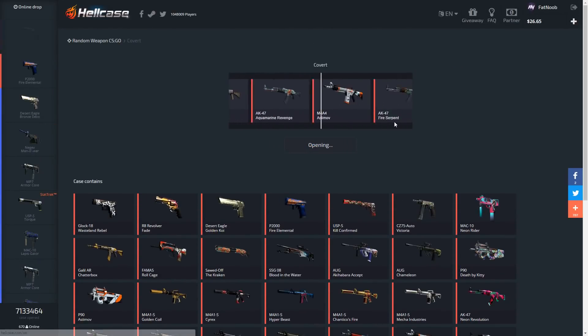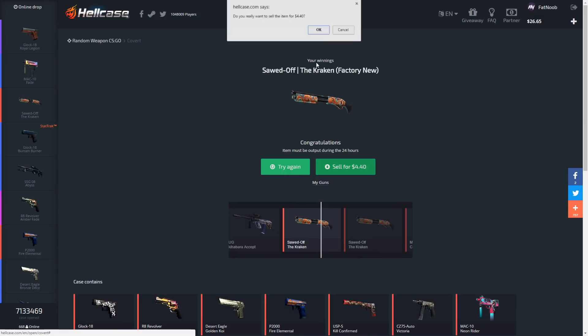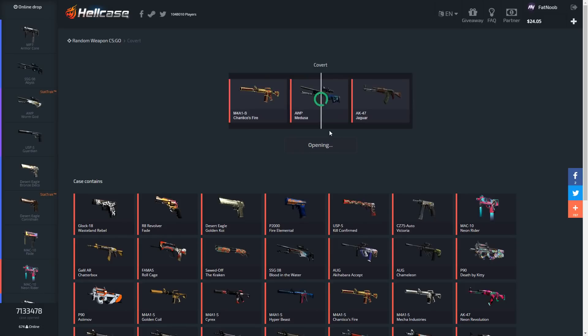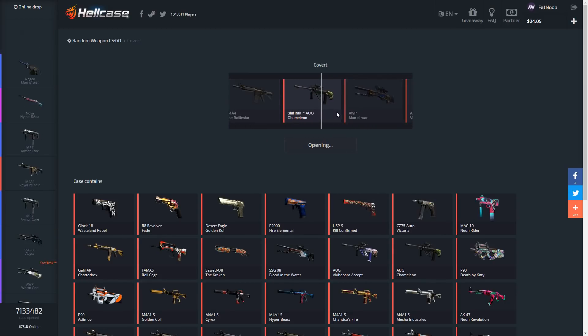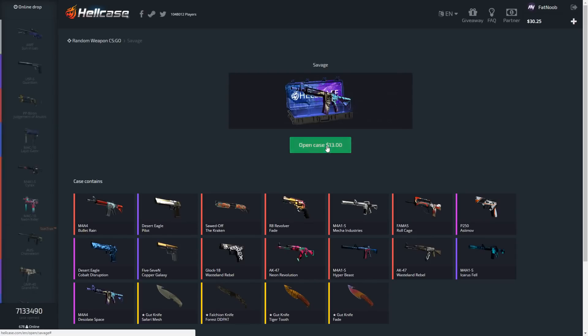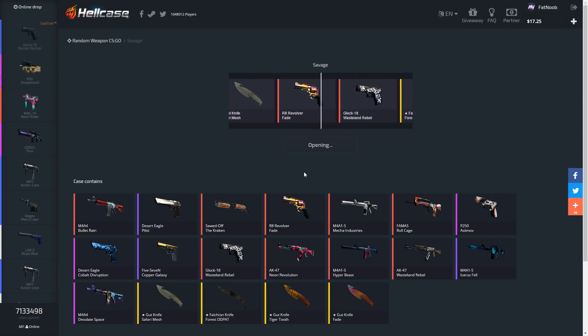Let's do a covert and try to get lucky. We're gonna lose money on this one. They don't have the 11.11 case anymore. We're at $31 — I don't think we're actually gonna make it to $35 to open up that last premium, so I'm getting ready to wrap up. Let's open up some savage cases to end the video — hopefully we can get an Icarus Fell, that'd be perfect.